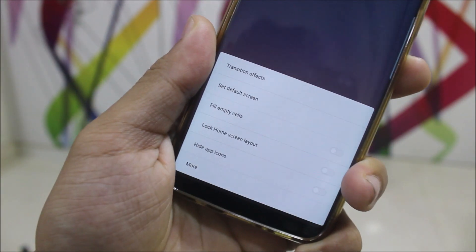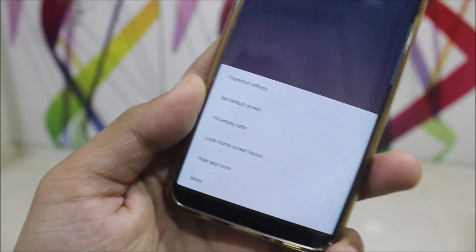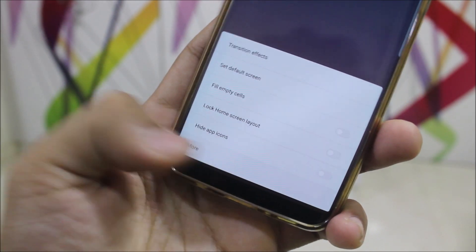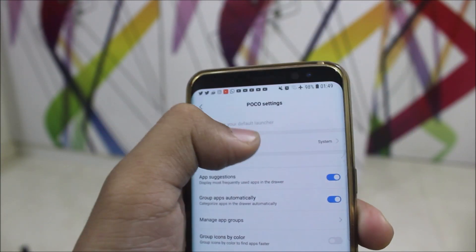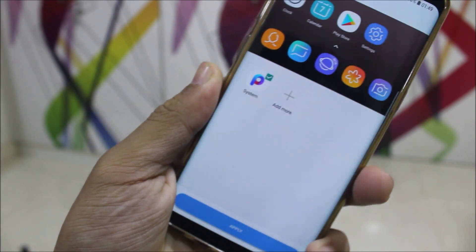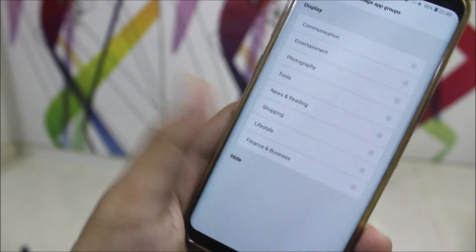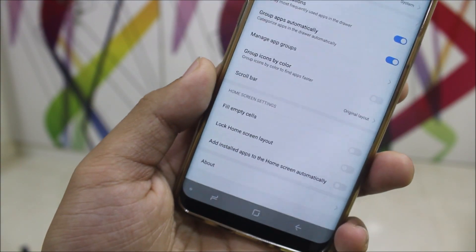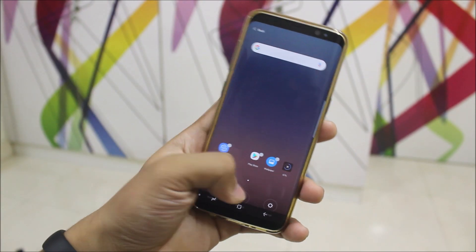Let's take a look at the settings. You can see we get this MIUI-like settings with a transition effect, default screen, fill empty cells, lock screen layout, lock home screen layout, and hide app icons. In the mode section, we get all the Poco settings. You can set icon packs — just install and apply them. You can also manage app groups to hide or remove groups, and there's a scroll bar option too.